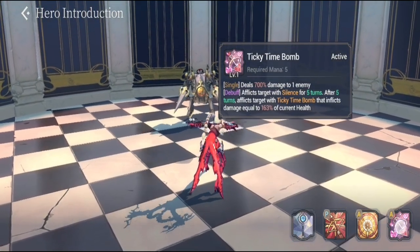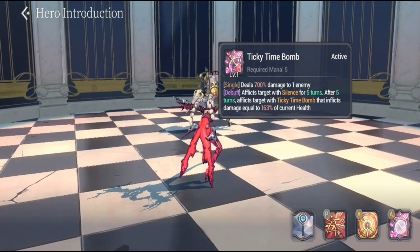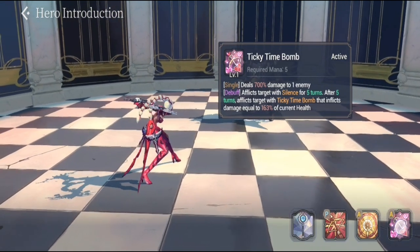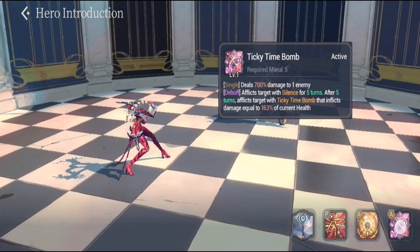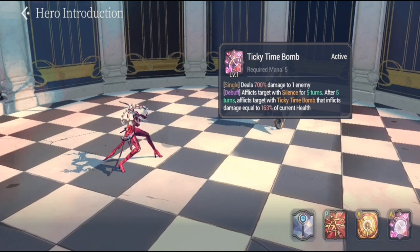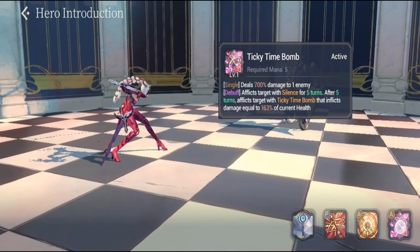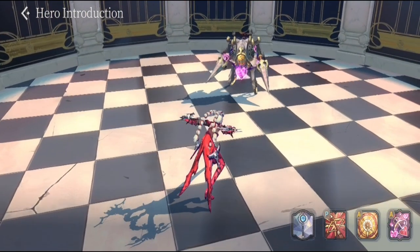Her S2 is Sticky Time Bomb — it deals 700% damage to one enemy and inflicts silence on the target for five turns. After five turns, the target with Sticky Time Bomb takes damage equal to 163% of current health. So her kit is built to deal a lot of damage, including silence and a second hit after five turns.